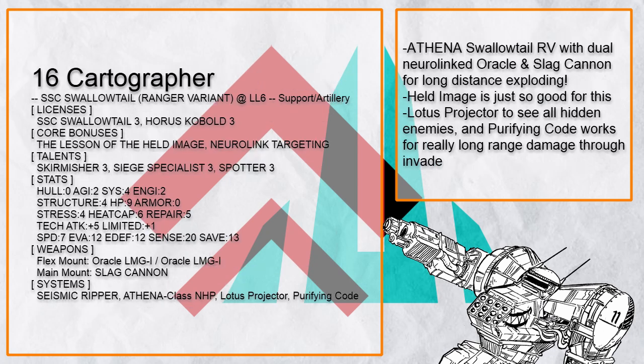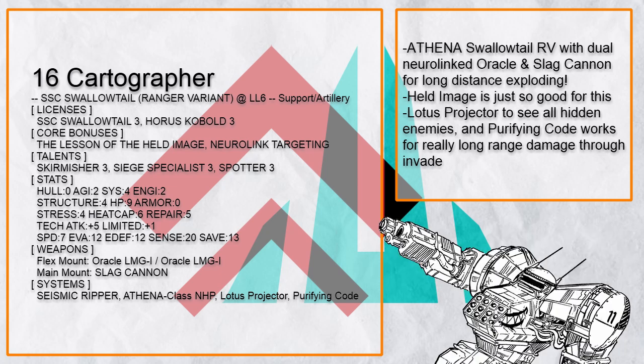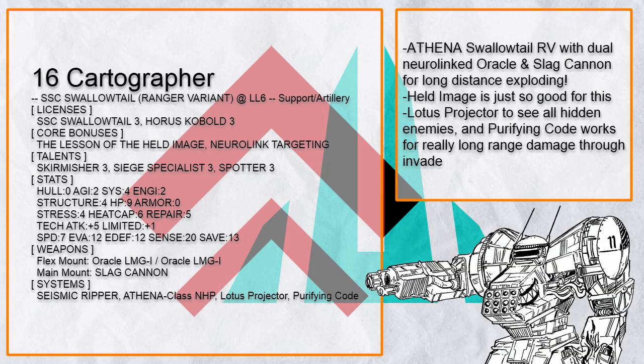Partographer is an Athena Swallowtail RV with dual Oracle, but also a Neuro-linked Slag Cannon with Siege Specialist and Seismic River to remake the landscape completely. Plus it has Athena, Spotter, and Held Image for plenty of lock-on, along with Purifying Code for some painful invades.